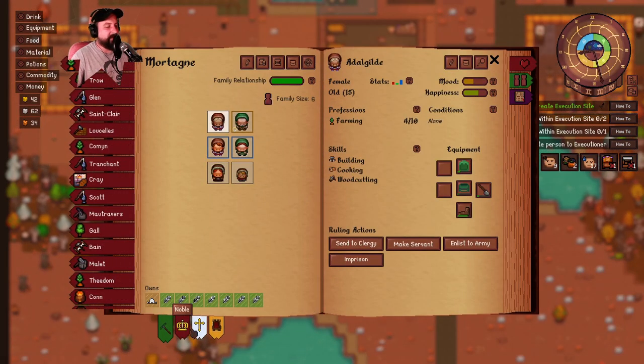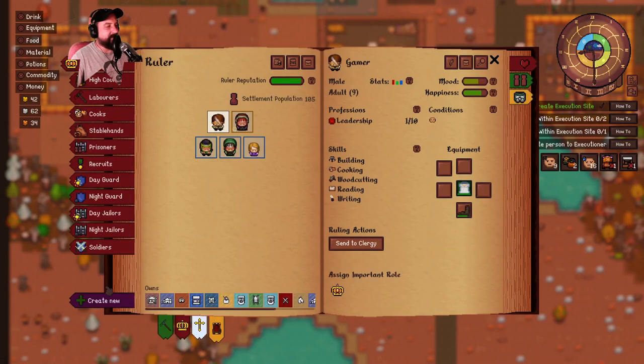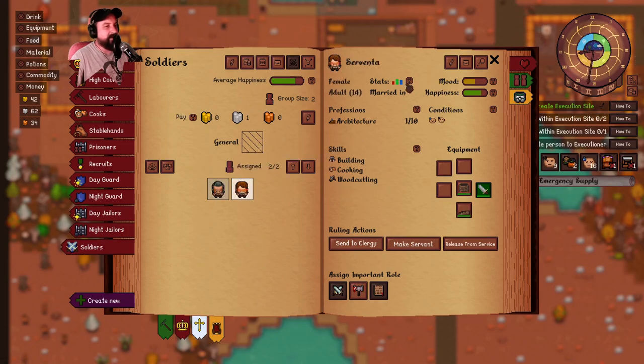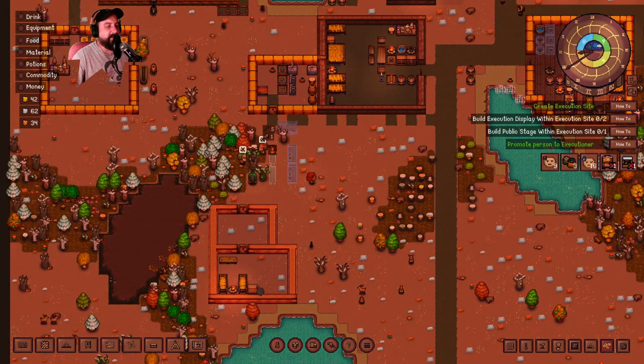There are places to sit and watch the executions - we're going to get real close. I need two execution displays - this is legit. I need a person to be the executioner. High council - executioner. I have to choose a person and they will be assigned to execution. Assigned to executioner - okay, there we go. Now we've got an execution site, we need to build a couple of things, and I think we will try to do that right now.